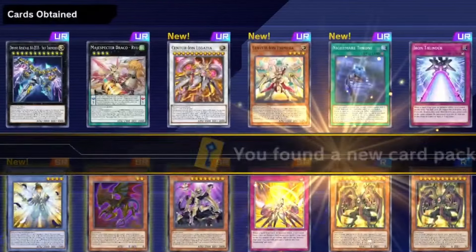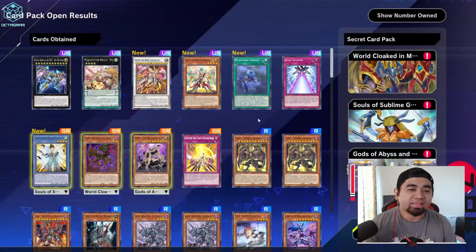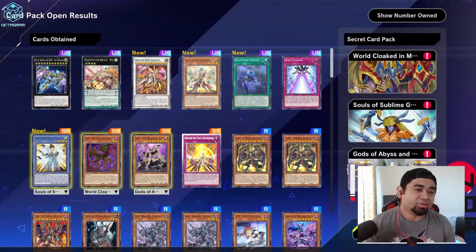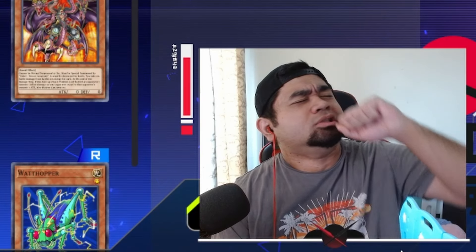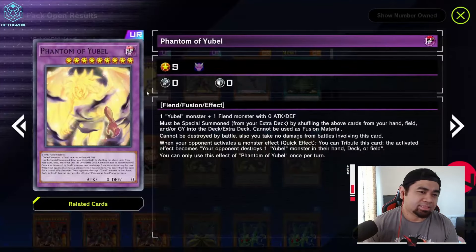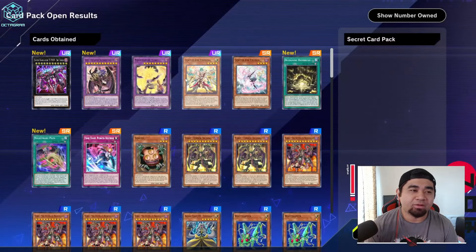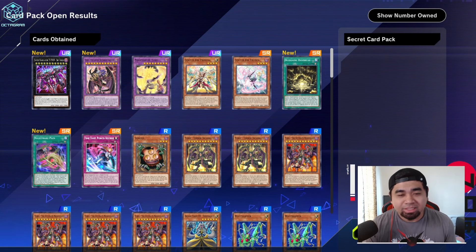Second copy of Zeus, one Legatia, a second copy of Iron Thunder, one Nightmare Throne, and a Primera — that's pretty good. Three more pulls. Second copies... I think this is my second copy, third copy — that's great. First copy of Loving Defender. I'm so happy with these pulls, thank you so much Konami. This is making up for everything else.